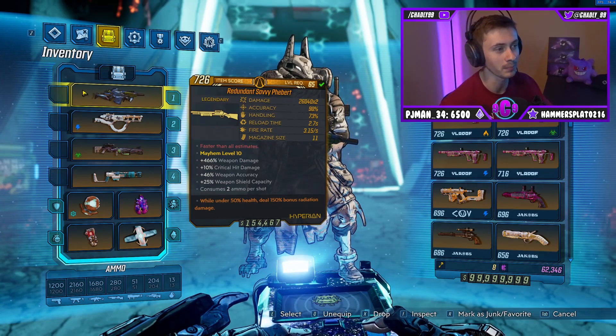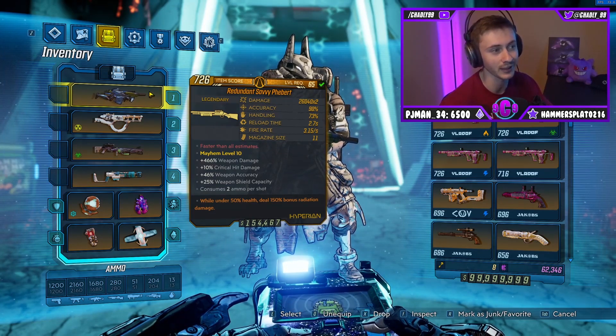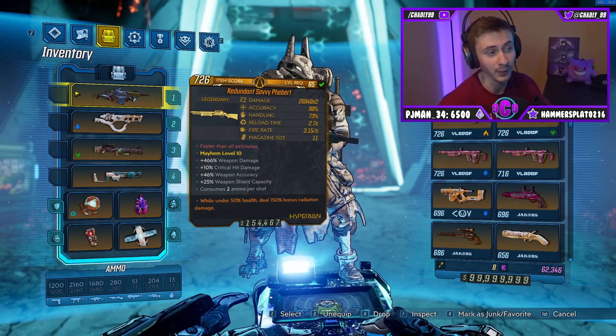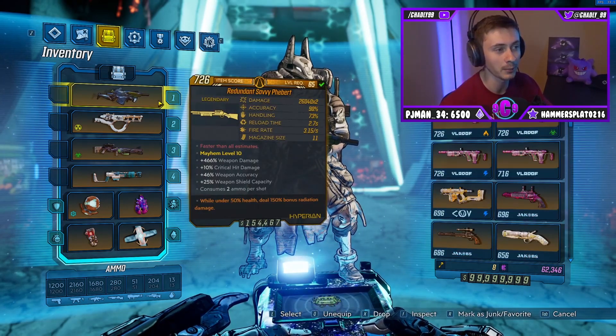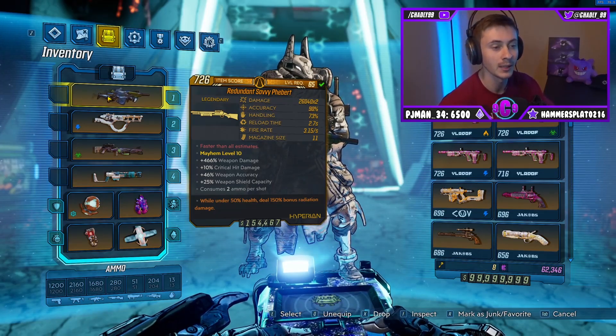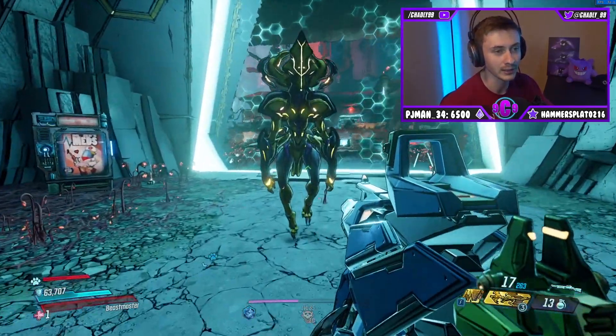For Moze I wouldn't really use this because it's not a splash weapon. Amara just makes guns pretty weak — she doesn't have a lot of gun-boosting skills, though obviously if you use Ties That Bind you can kill anything with basically any weapon, so if you want to use it on Amara you can try that. But I would usually stick to Fl4k or Zane for this weapon. Let's go ahead and jump right into the trial and see what happens.